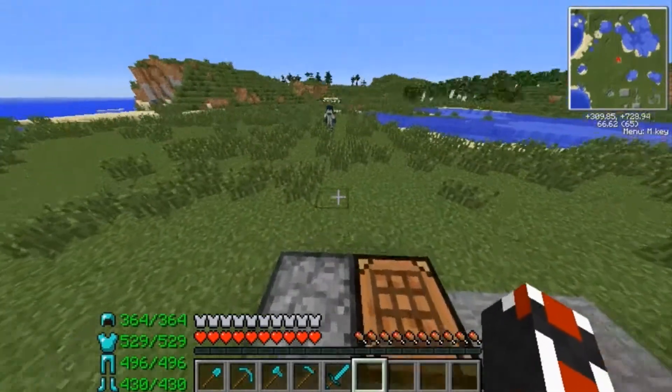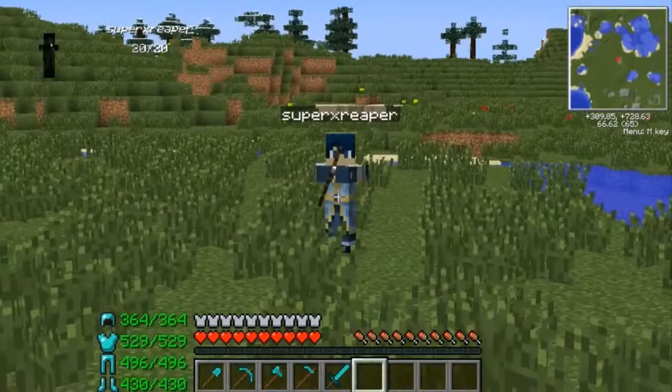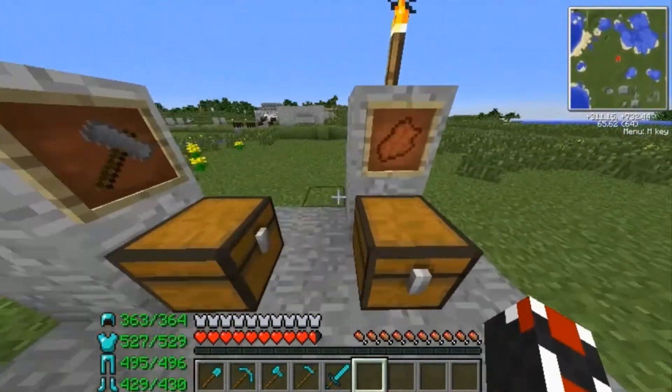You can see it go down. If Matt over there will just shoot me with an arrow, you'll watch the armor — each piece — go down. Okay, there we go. As you can see, now the numbers have gone down.